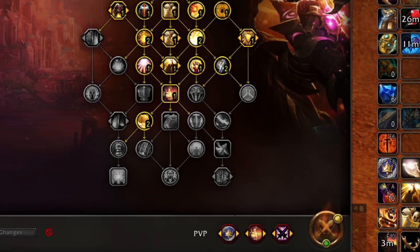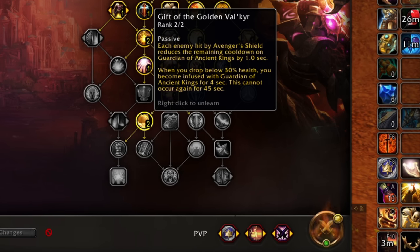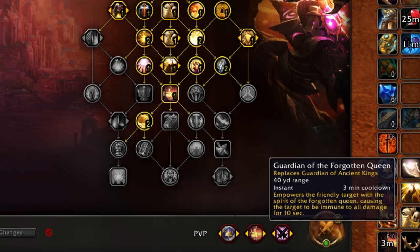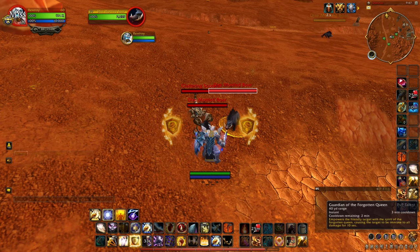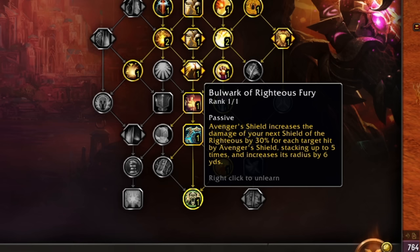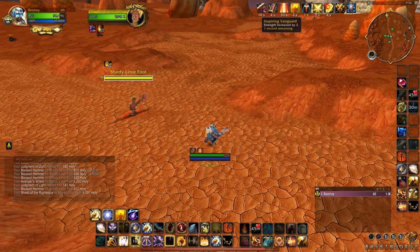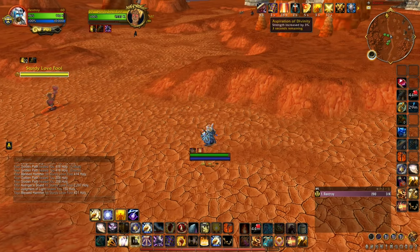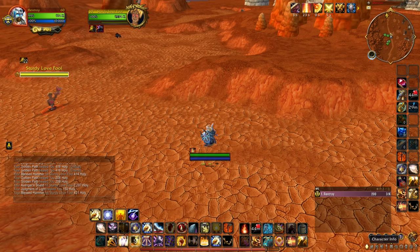Another PvP talent bug is Gift of the Golden Valkyr, which makes Avenger's Shield reduce the cooldown of Guardian of Ancient Kings for each target hit. This does not work with the modified version of Guardian — the PvP talent Guardian of the Forgotten Queen. Most abilities that replace something else should fully benefit from modifiers that affected the basic version. Next, Bulwark of Righteous Fury stacks up the damage and range of your Shield of the Righteous, and at 5 stacks it says it has more than 30 yards range — sadly in practice it does not. The tooltip is simply wrong.